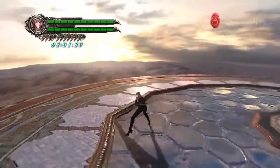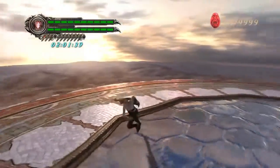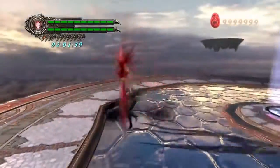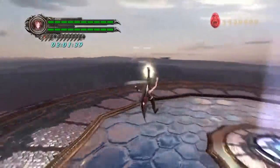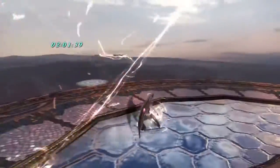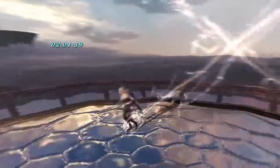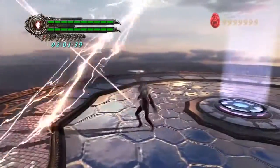A couple more combos here just for good measure. She's also got a Lunar Phase-style spin kick that she can do on the ground or in the air. She's got a dive kick. The difference between this and the one Vergil can do is that anything caught in these electric strands gets paralyzed in midair, and then you can follow up with air combos, dive kick them again, do the spin move — whatever you want.